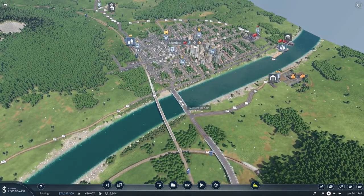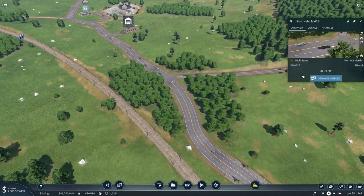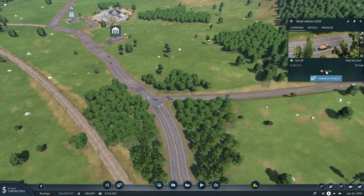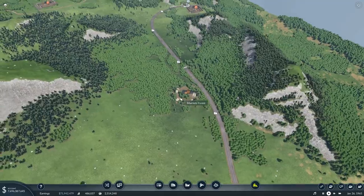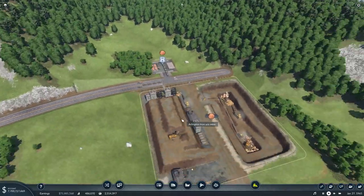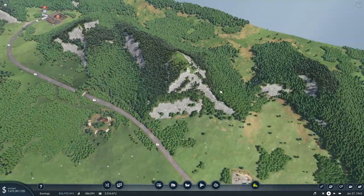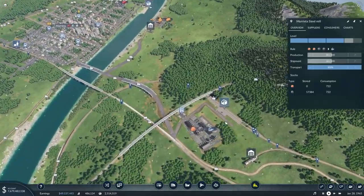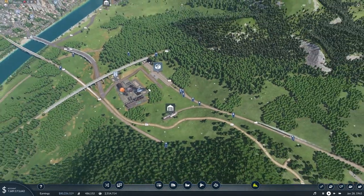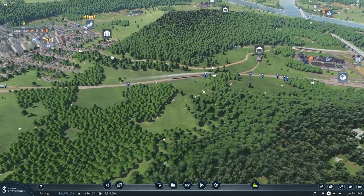I think some of our first trucks from the iron mine should be coming over now. This looks like the first one, and it's carrying plenty of iron. We have a bunch of trucks waiting, which is a good thing because that means they'll space themselves out along the whole line. We can definitely see we still desperately need iron at the steel mill, as our trains are only running at about half capacity.